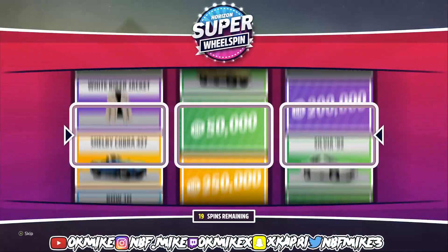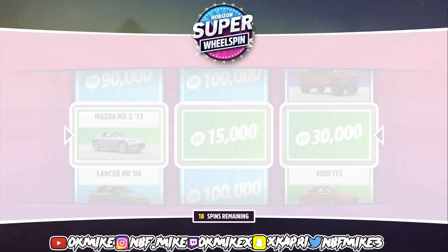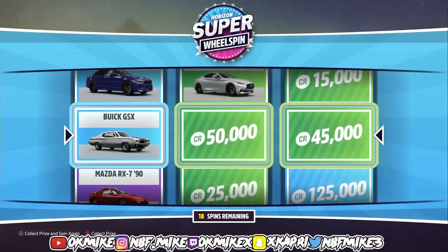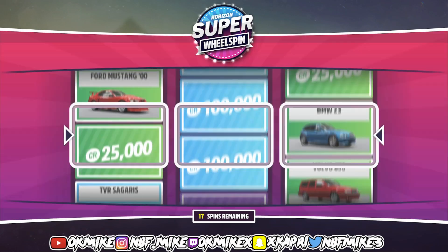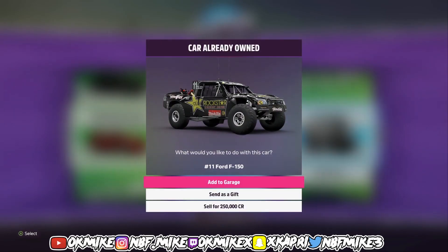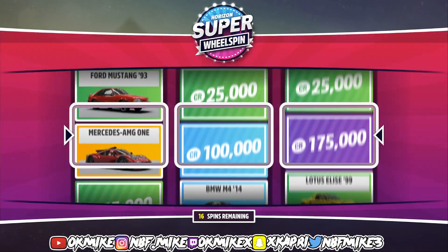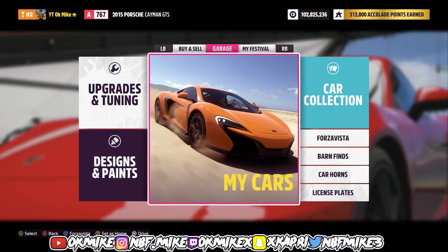What's good YouTube, it's your boy Mike and I bring y'all another banger. In this video I'm about to show you guys two glitches after the new patch. The first glitch is going to be how to get super wheel spins after the patch, and how to glitch out the super wheel spins to get any car you want. If you're new to the channel, hit that like button, hit that subscribe button, and let's jump right into the video.